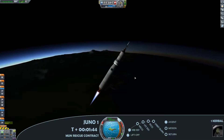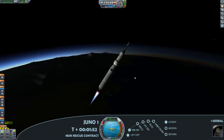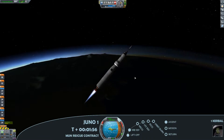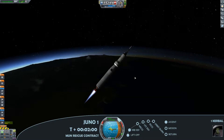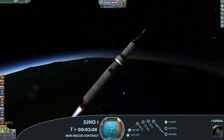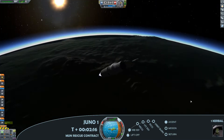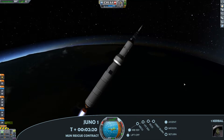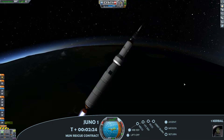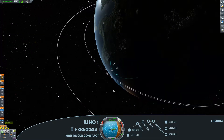Juno was the Queen of the Gods, and actually in reality ended up being a NASA Jupiter space probe, but I do like using Greek and Roman themes for my rocket names, as I'm sure many of you Kerbal enthusiasts do. At this point here, just getting some altitude and some horizontal speed just to get closer to achieving orbit before I go for main engine cut off.